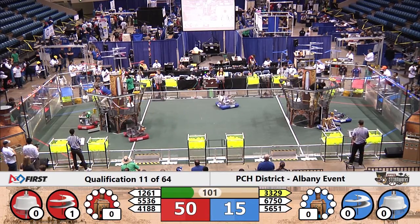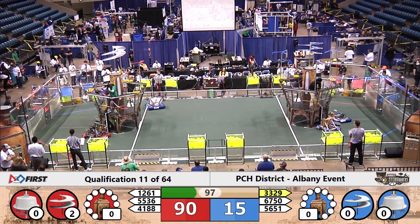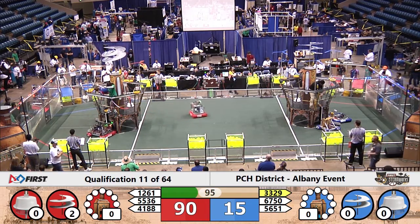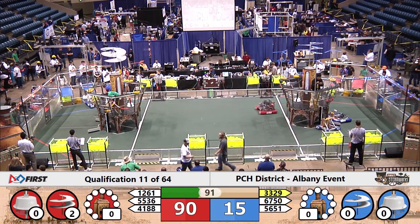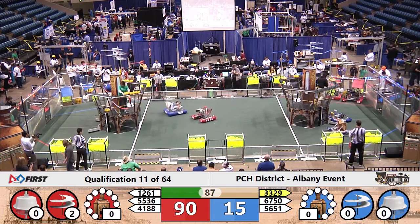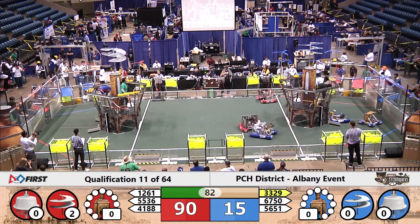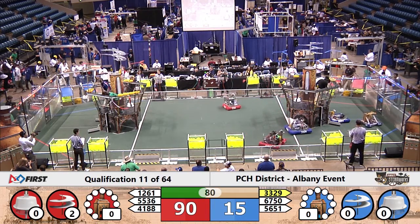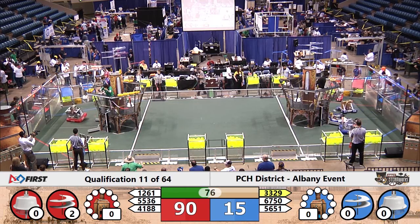Now they're placing a gear in the gear set. They need three more gears to start rotor number three, but they need to get the first gear into the center rotor and the second gear started as well. Here comes 55.36 racing across the neutral zone — that sticks in the Titan Alliance. Dancing with 33.29 as 4188 collides with 33.29 in the middle of the field. There goes 12.61, the Robo Lions.